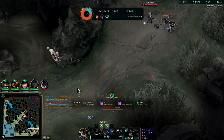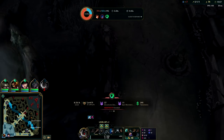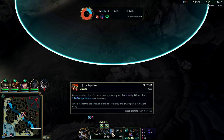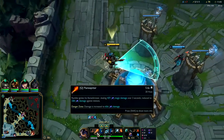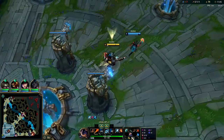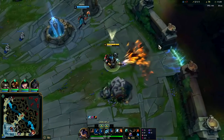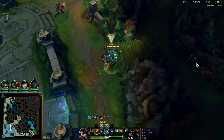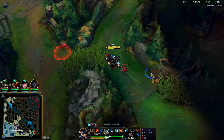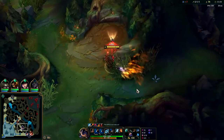For your second item on Rumble: since his Q and R both work even when you're in stasis — as long as you've already used them — you normally go for Hourglass second. It keeps you alive and lets you keep doing your repeating Q damage, and your R obviously still works after you've cast it. We're going to max our E second.